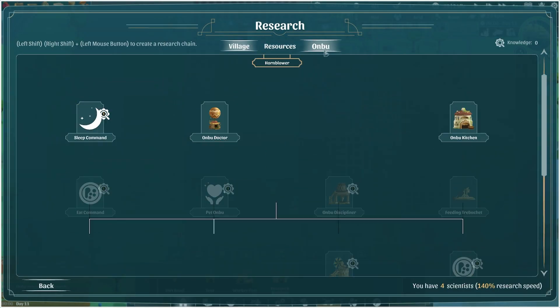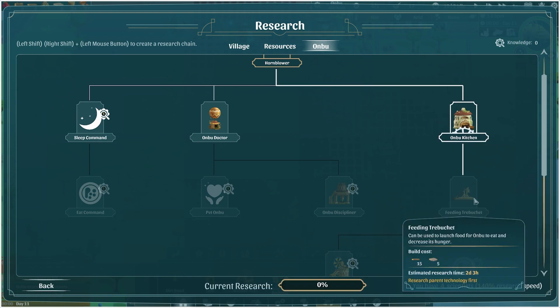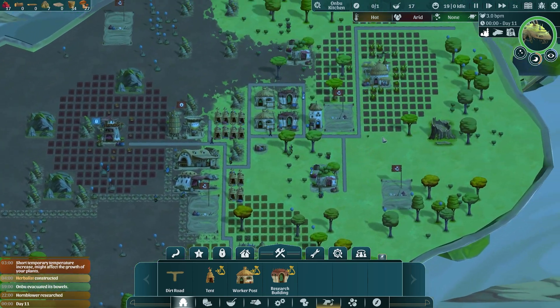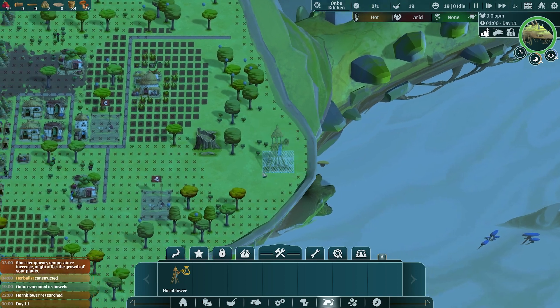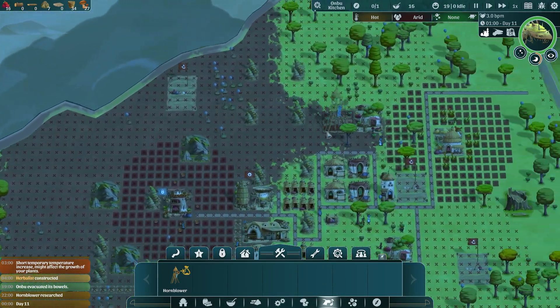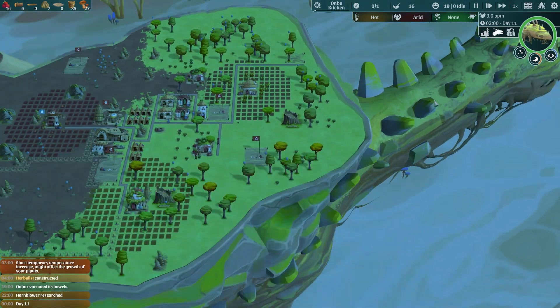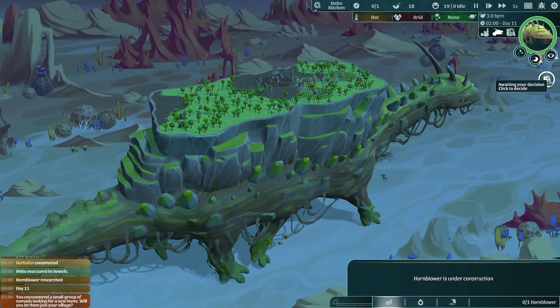We've finished the hornblower, so we'll research the Onbu Kitchen because Onbu is getting a bit hungry. Then we can build the feeding trebuchet. The hornblower now needs to be built in a specific spot — you can't expect Onbu to hear a horn that's on his bottom. It needs to be near his head, so we'll put it up here and we'll be able to tell him what to do. We've also encountered a small group of nomads — they could be poisoned, it's a bit scary, but we're going to pick them up and hope they're all healthy.